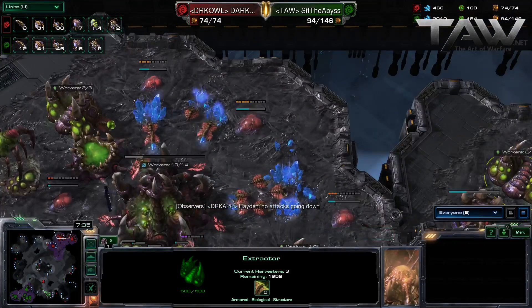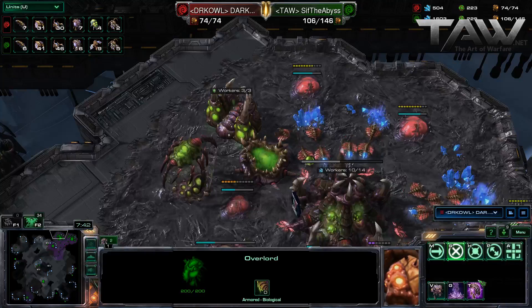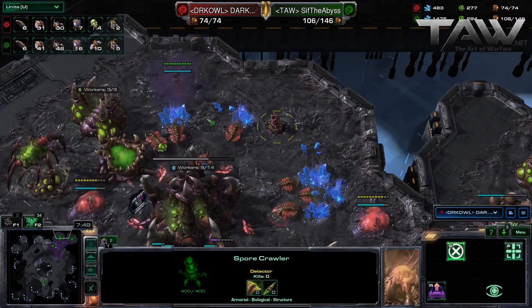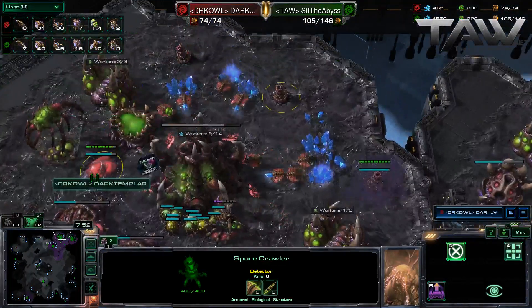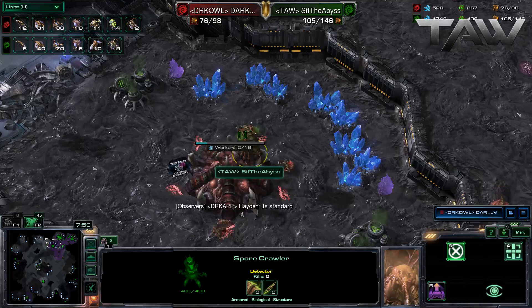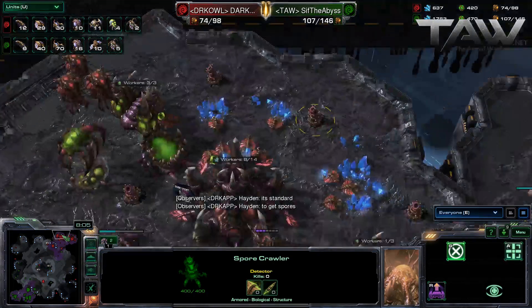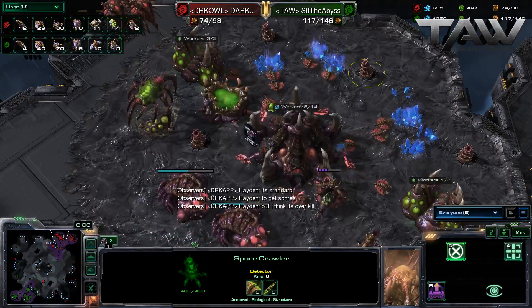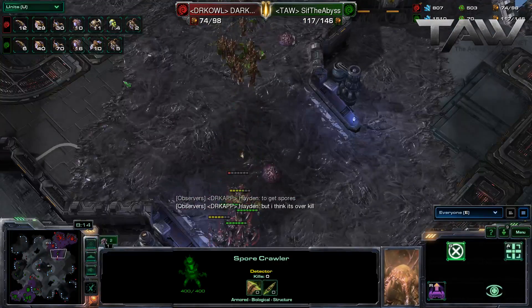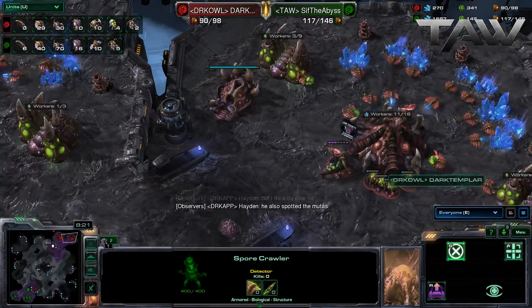Okay, this is a bit strange. He didn't see the Spire. How did he know to get — he's getting way too much for a speculative guess. He's getting five Spore Crawlers at his main and three Spore Crawlers in his natural. Standard to get five Spores? I'm sorry, but this is a bit suspicious. Don't focus on the Roaches — just move in, kill what you can. He can't kill much with the Spores covering the whole base, but he doesn't know that yet.